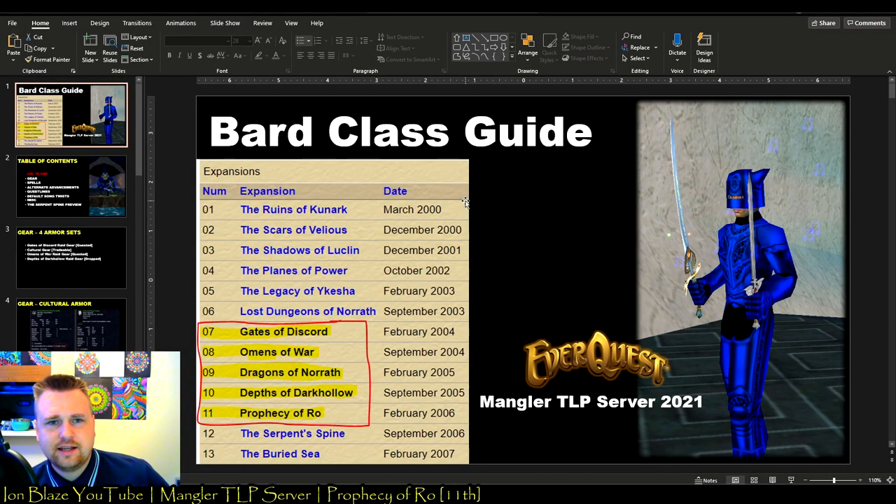Welcome back everyone. I'm Blaze. Today's video is the Bard class guide for five expansions. We're going to be talking about the time frame after Planes of Power, after Lost Dungeons of Norrath, up until the Serpent Spine expansion.